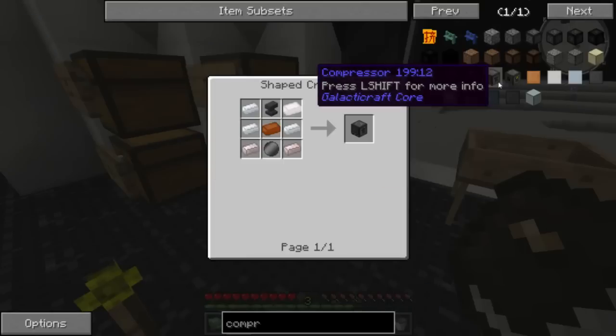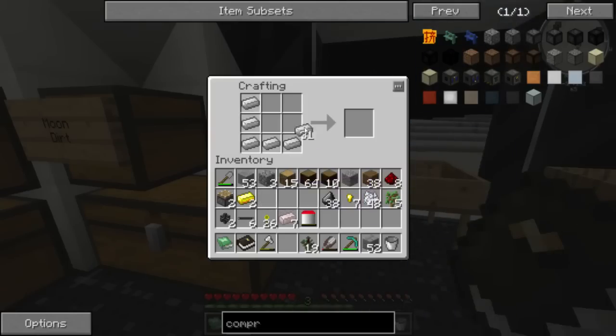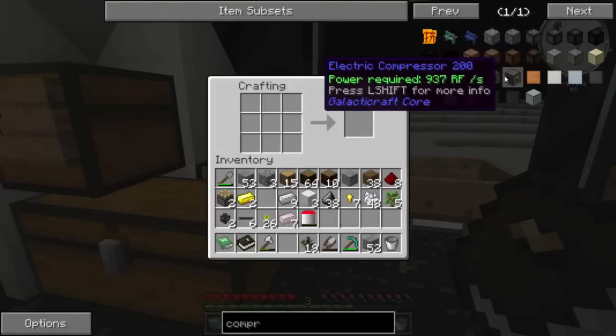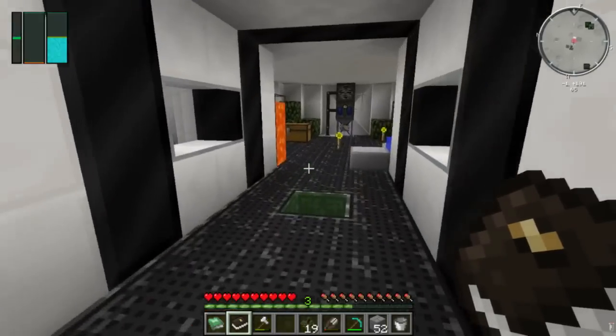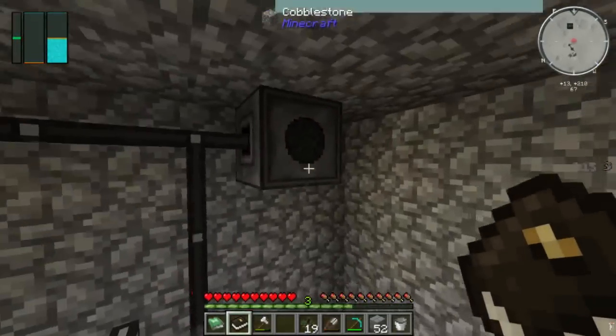Now for the anvil. I reckon we're in luck — maybe not. I've just got enough iron for the anvil — nice. It's not going to work in the auto-crafter — I have to make the anvil manually. I need to get that wafer, and I think I've got everything else. Jump up — make that jump nicely.